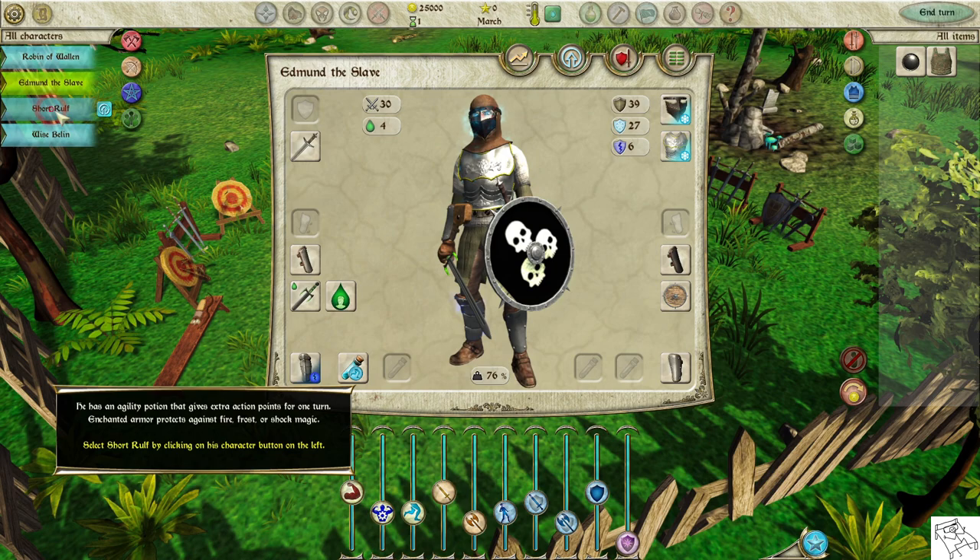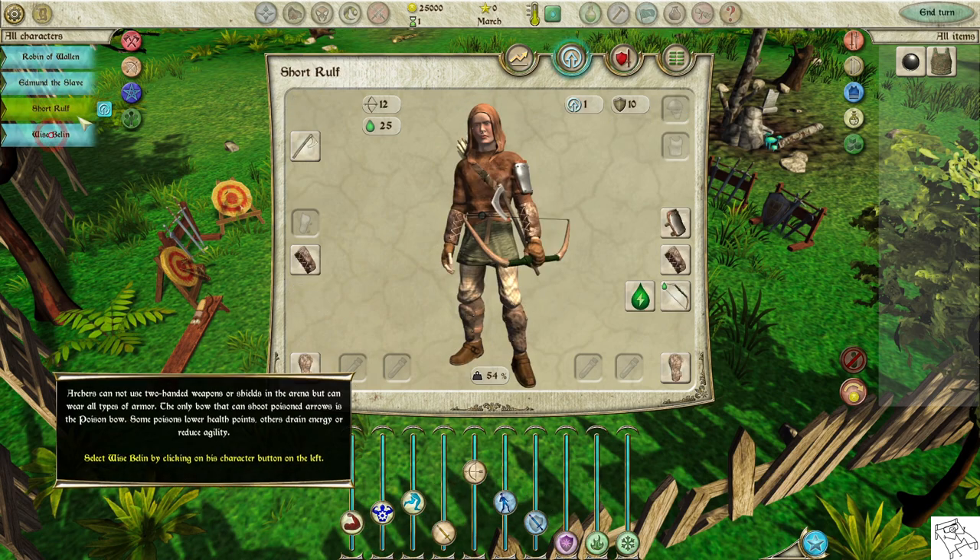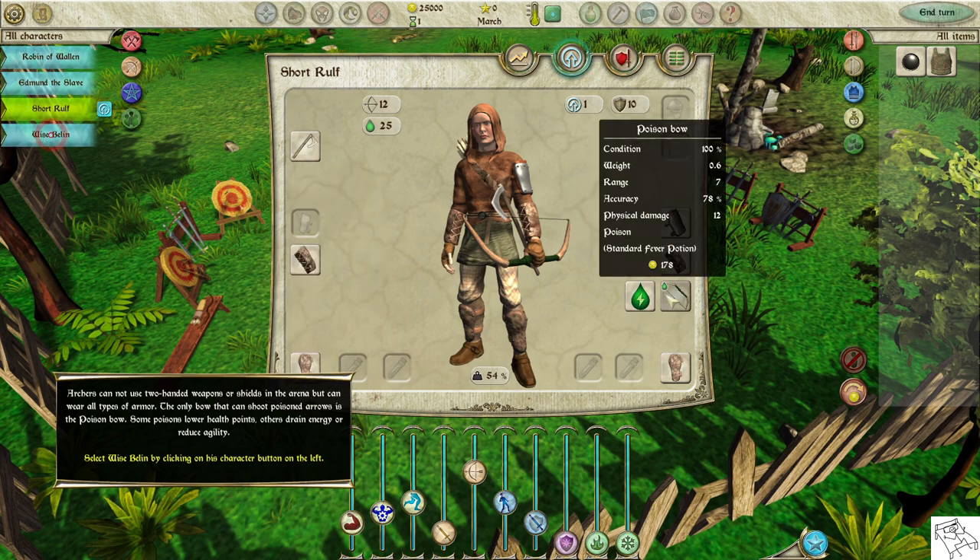Select Short Rolf by clicking on his character button on the left. Archers cannot use two-handed weapons or shields in the arena, but can wear all types of armor. The only bow that can shoot poison arrows is the poison bow. Some poisons lower health points, others drain energy, or reduce agility.